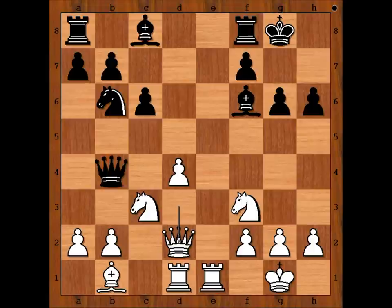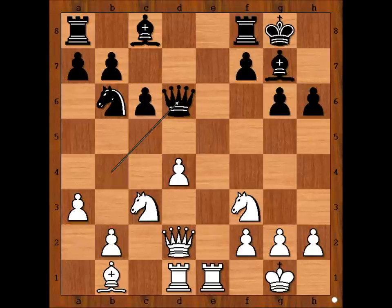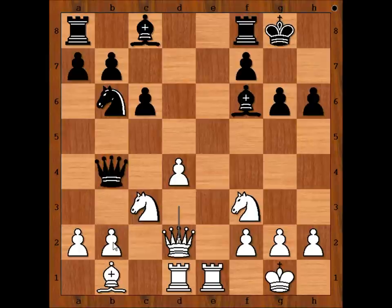Bishop to g7 was possible, defending the pawn on h6, and after a3, queen to d6. But Lothier decided to win the pawn on b2, removing the defender of the knight on c3.